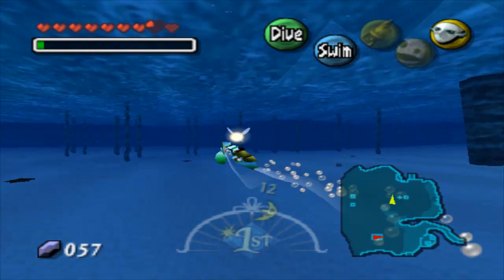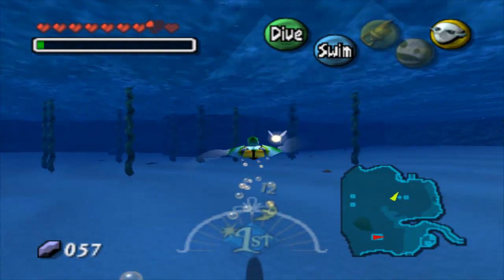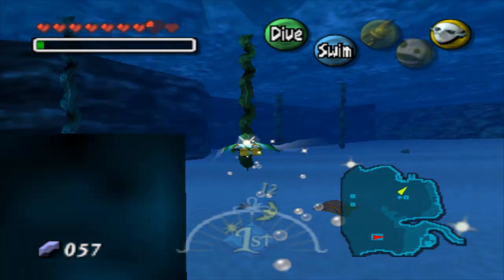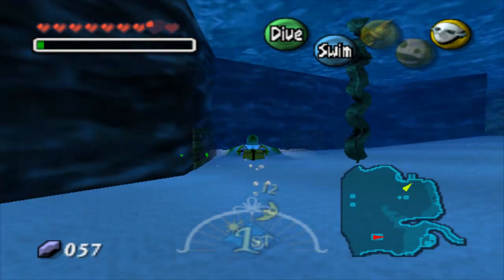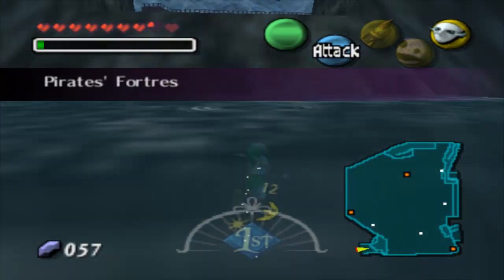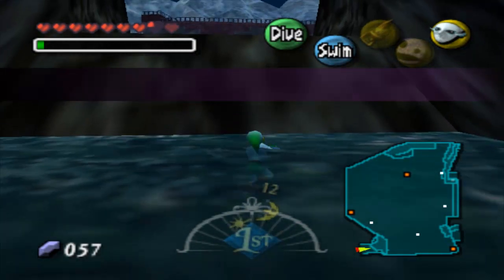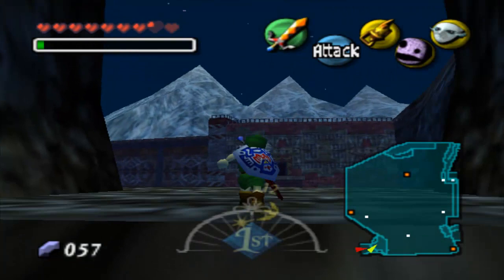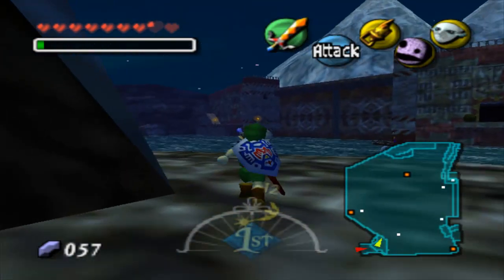The more magic you have, the bigger Link's shield will be. The less magic you have, the less big it will be. Let's just continue going forth. Looks like there's a treasure chest on the floor, but I'm not going to get it. They're not important right now.